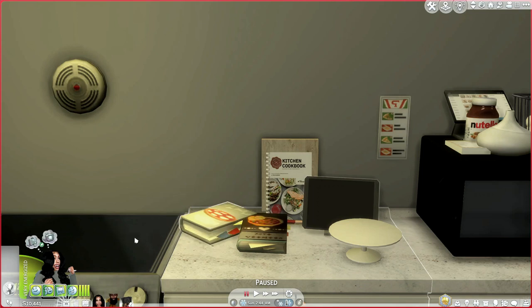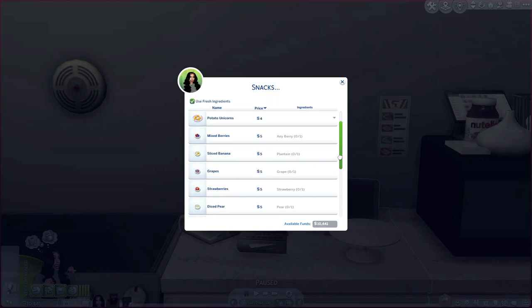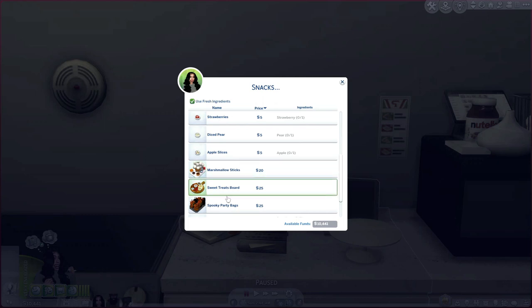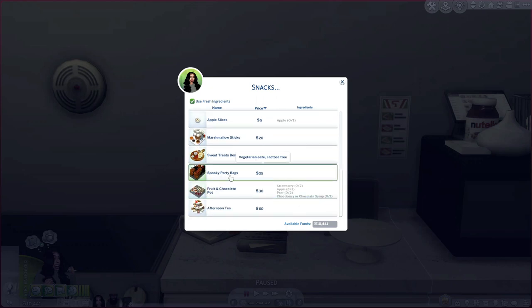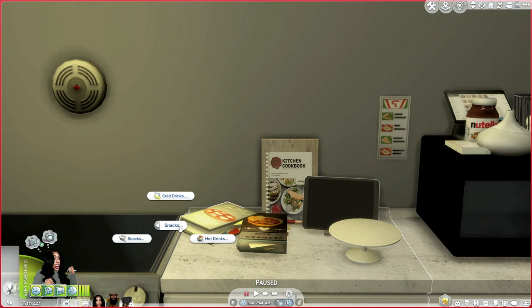Then we have snacks — potato smiley faces, potato unicorns, mixed berries, sliced bananas, grapes, strawberries — great for your toddlers when it's not meal time. You also have diced pears, apple slices, and marshmallow sticks, which are good for birthday parties and little events. There's also a sweet treat board with different little sweets, and spooky party bags perfect for Halloween season. Then we have fruit and chocolate pie and afternoon tea — perfect for a little girls' day in or a tea party!